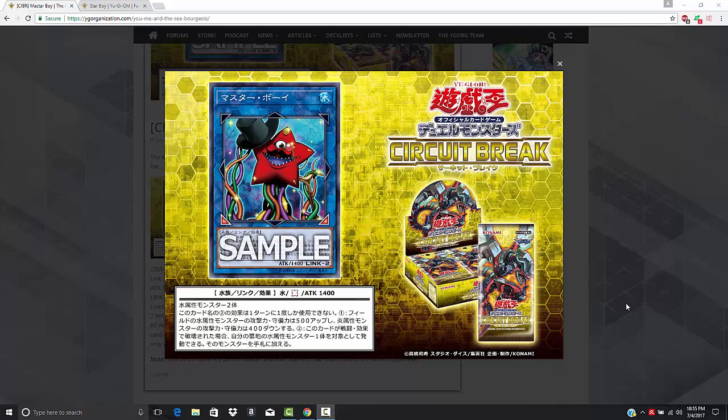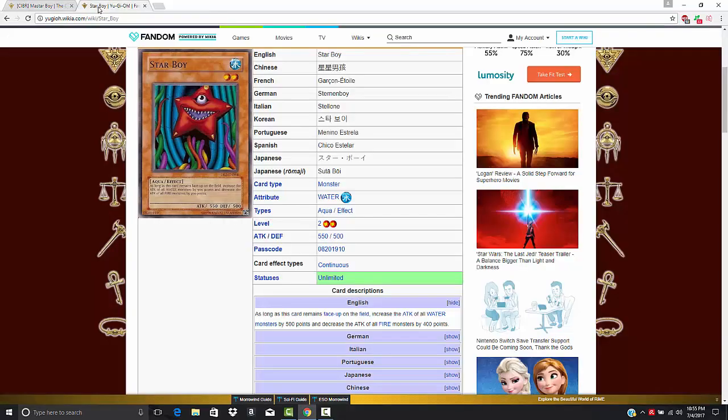What's up YouTube, Capital G here looking at a brand new Link Monster coming out in Circuit Break. This is Master Boy, and as soon as I saw this, I was like, okay Konami, I like where you guys are going with this. Obviously, if you're an old school Yu-Gi-Oh! player like I am, you'll definitely recognize this card and the resemblance to Star Boy, and obviously that is what it is akin to.